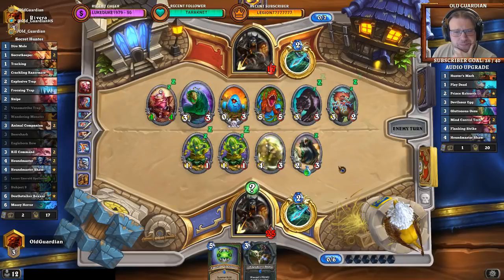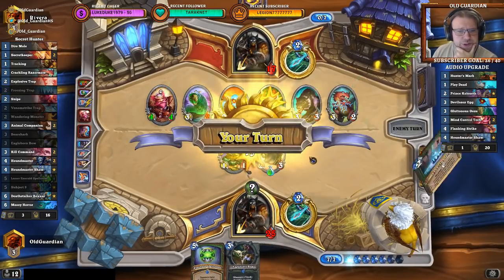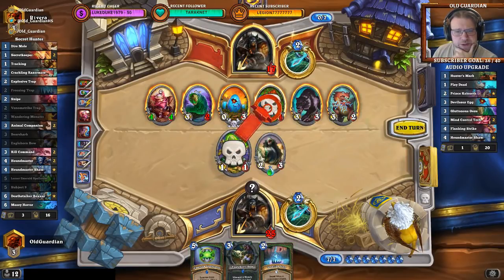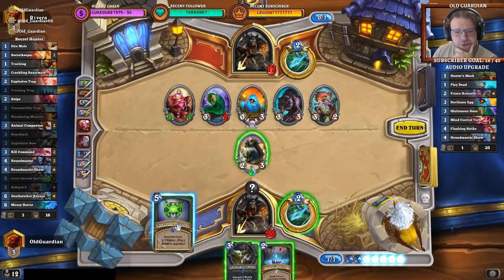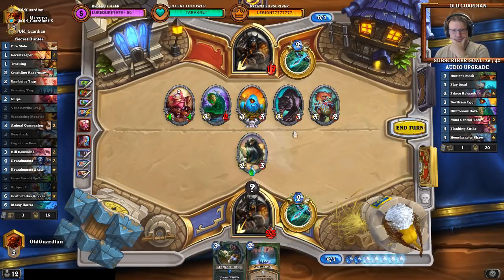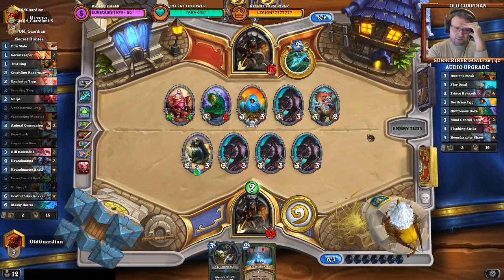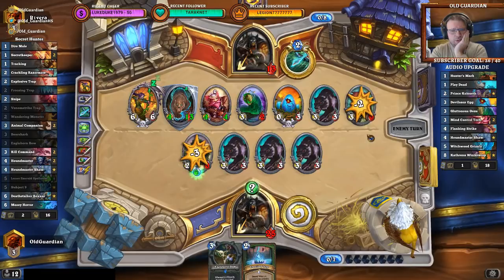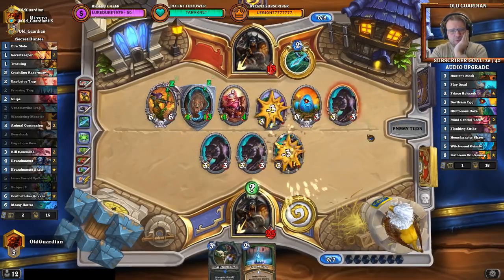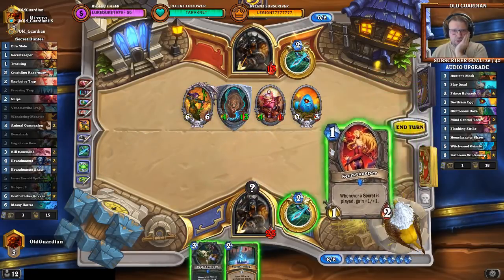That really got a lot of work done. Double Mind Control Tech — powerful, powerful play. I now summon 3 wolves, but he can wipe my entire board. I still need to get the wolves out there and try to push some face damage. He can trade the entire board and still have a 4/1 left over. And he can also have a Catrina — if it pulls the taunt, he is golden. It pulls the taunt. Him having two Mind Control Techs, the ooze, and everything possible in this world was quite useful.